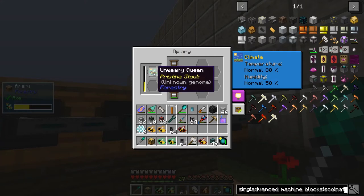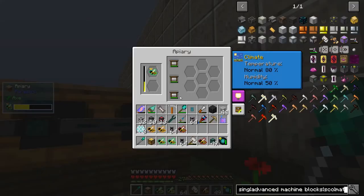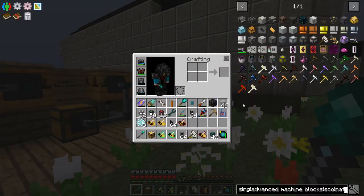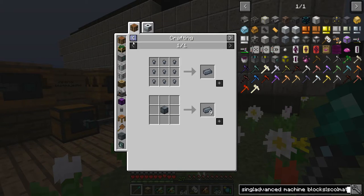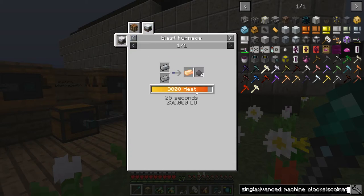I'm just going to wait a little while for my queens here. Have they got any industrious ones yet? That should make some industrious ones — as soon as I get some industrious drones I'll be on my way. I need to get those sorted. Also, in order to make this tungsten steel I need to upgrade my blast furnace because it takes 3,000 degrees worth of heat.